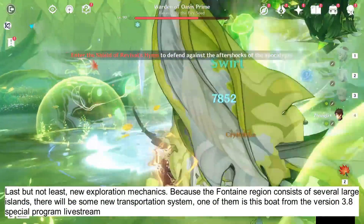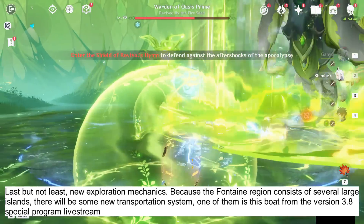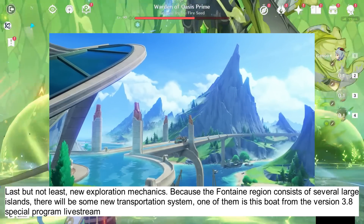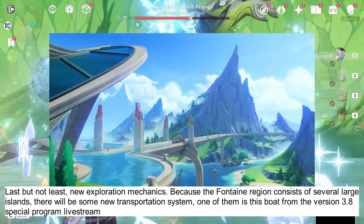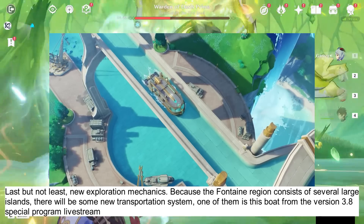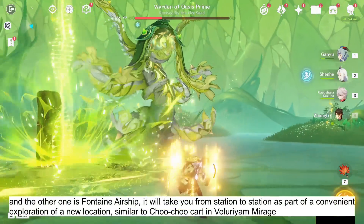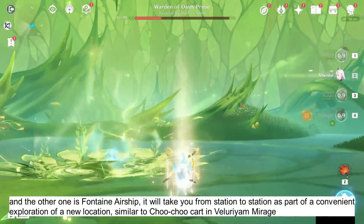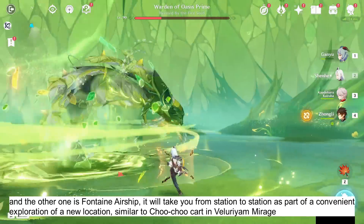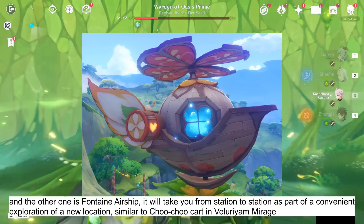Last but not least, new exploration mechanics. Because the Fontaine region consists of several large islands, there will be some new transportation systems. One of them is this boat from the version 3.8 special program livestream, and the other one is the Fontaine Airship. It will take you from station to station as part of a convenient exploration of the new location, similar to the Choo Choo Cart in Veluriyam Mirage.